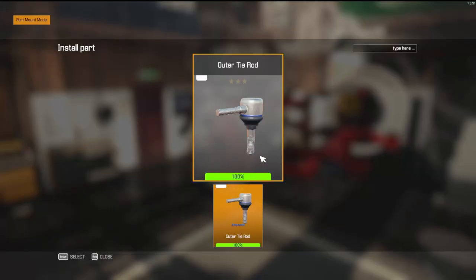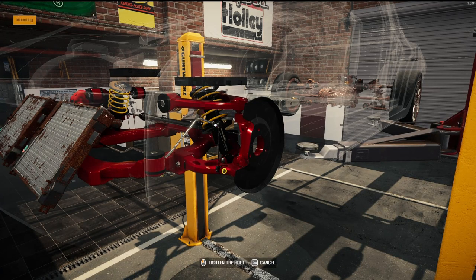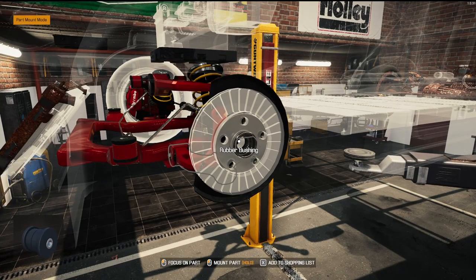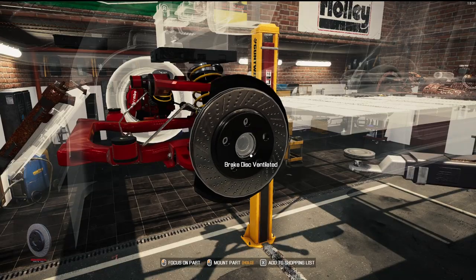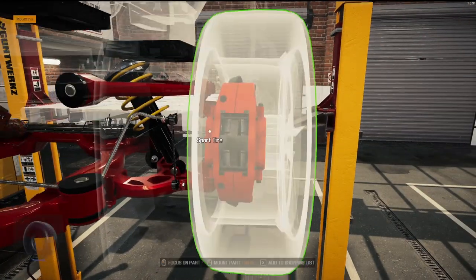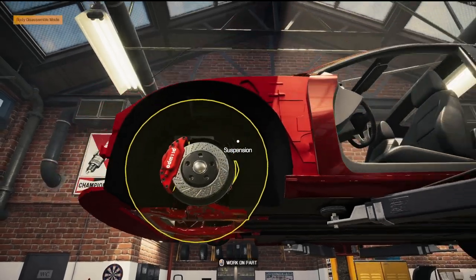Kept the shock absorbers black with the little white springs — it's always my signature. I like the black underneath here, so I've got the black wheel hubs as well. Inlaid discs, the cap, pads, and Brimbos. For the most part, we've got the front end pretty much taken care of.